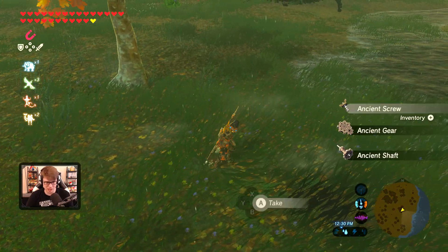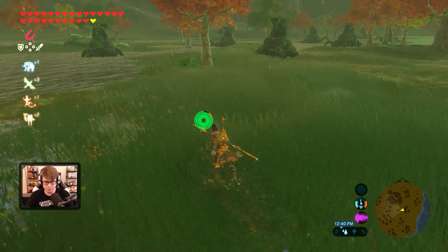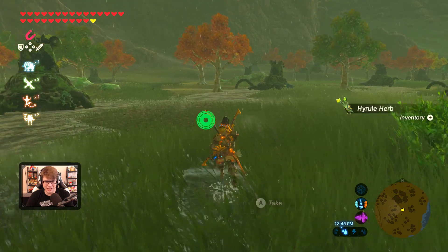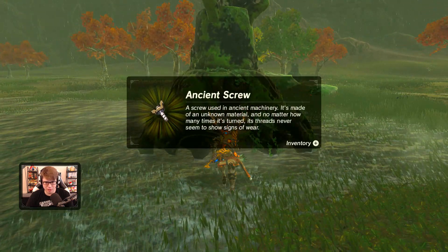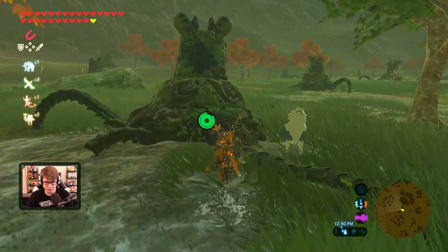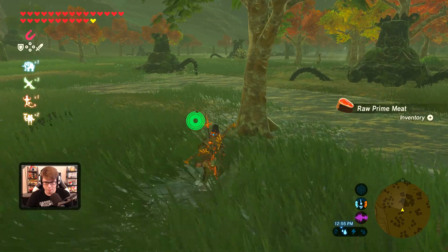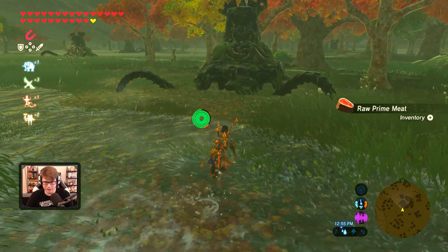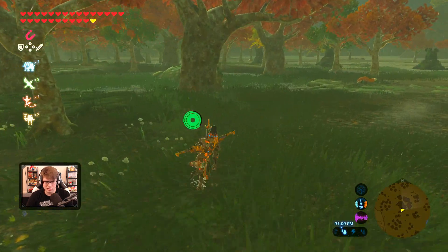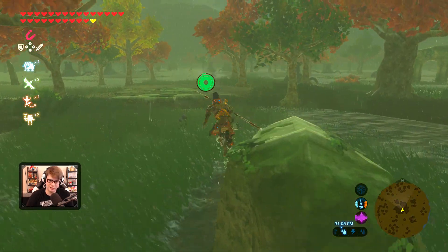Unfortunately, I went through my Durex protection, but no big deal. Those are free. They did kind of make it hard because they worked together to take me down. But I hid behind one of their bodies and that worked pretty well. These will mostly have ancient screws and stuff, so this is actually a good spot to collect parts if you need them, like ancient gears.